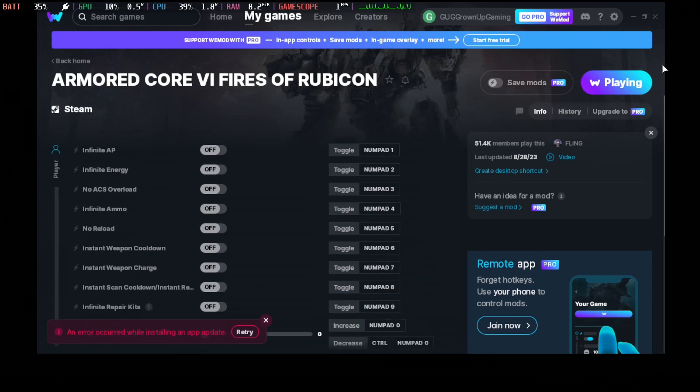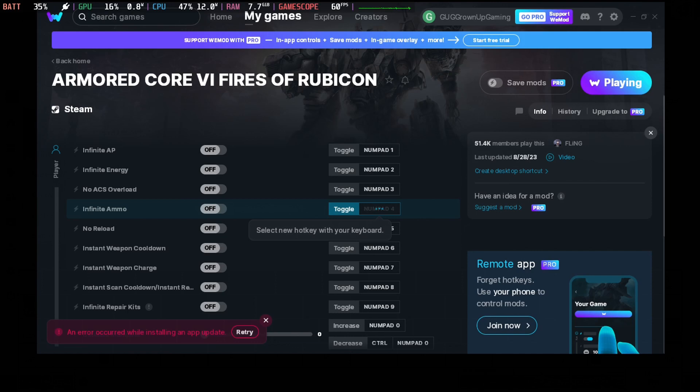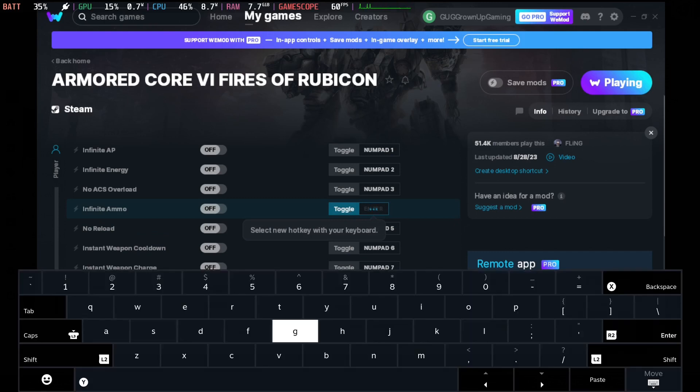You actually just can't toggle it from the UI here, but you can use the toggle button. On the Steam Deck, let's say I want infinite ammo and no reload — I click toggle, then I press the steam button to use the touchpad as a mouse. While holding the steam button, I press X to bring out the virtual keyboard, then I can select the key. Let's say I use one as the toggle — you can use anything.